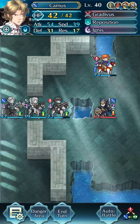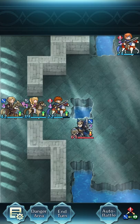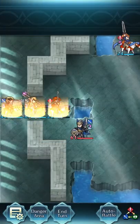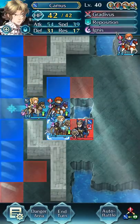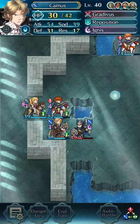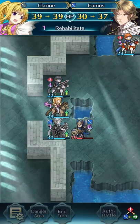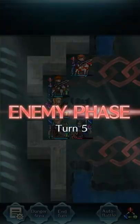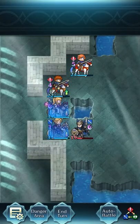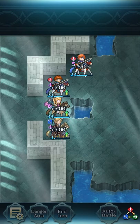And move Kamus behind Clairine and move Roy that way. So now he is going after Eliwood. But what we do is actually put Kamus here. And we can heal Kamus actually, and make him survive that. And bring Roy back. Here he goes. And yeah, that's pretty much it.